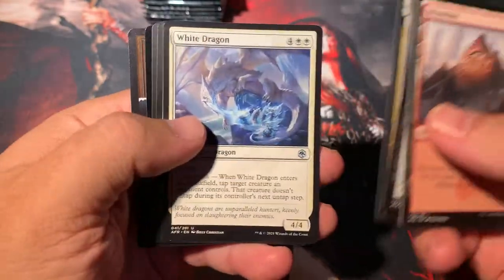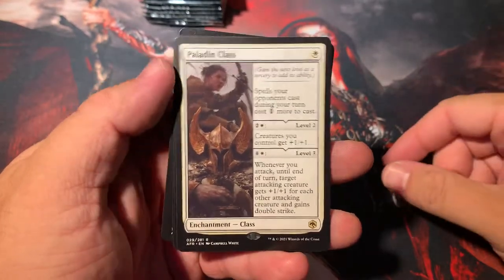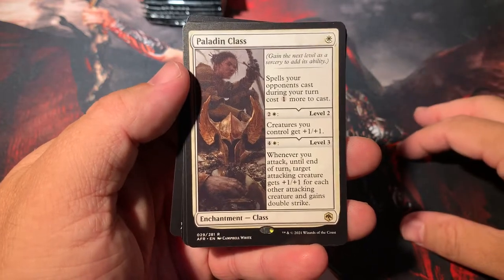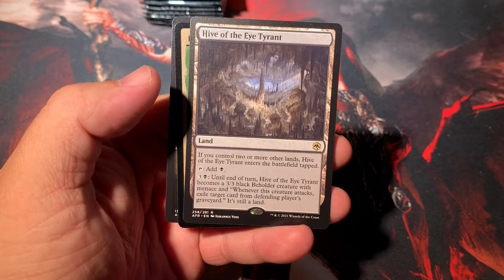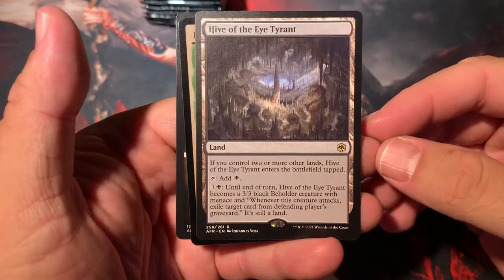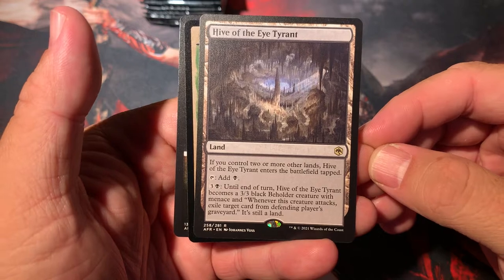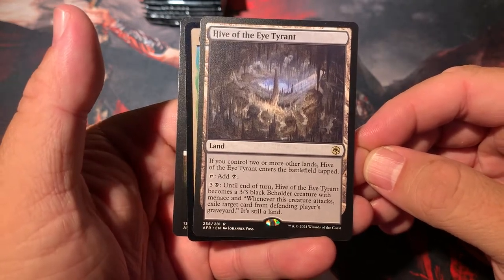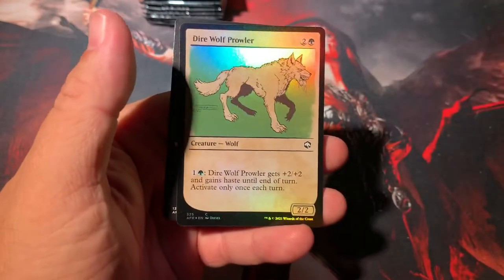Hama Pashar, White Dragon, Paladin Class — I was hoping I'd pull one of these. Now I just need to find three more so I could stuff it into a deck somewhere. And Hive of the Eye Tyrant — we got another Manland card. This one produces a 3-3 black Beholder creature with Menace. Whenever this creature attacks, exile target card from the defending player's graveyard — a little bit of graveyard hate action there.